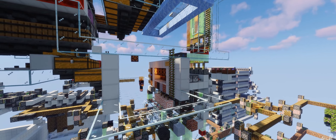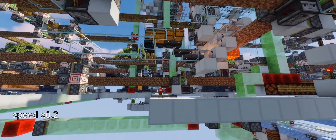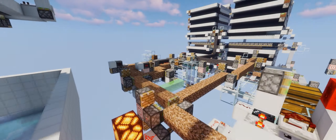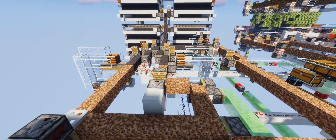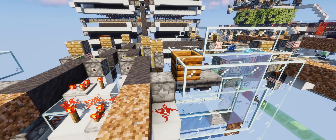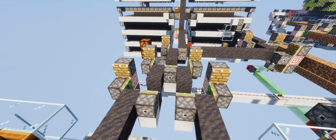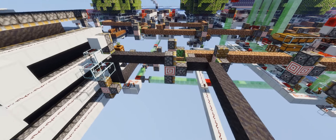Switches controlled by the mode selector panel divert the dirt block stream into processing modules. To create mud, the dispenser shoots water bottles into the dirt. The empty bottles are refilled automatically. Hoppers can transfer items every 6 game ticks, which is too slow to provide water bottles for a 4 game tick block stream. That's why the block stream is split into two 8 game tick streams, converted into mud and merged again. This mud converter is entity free.